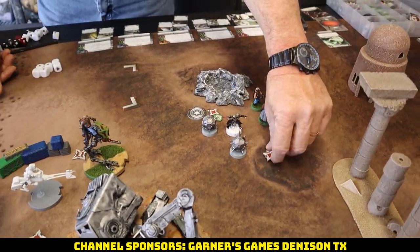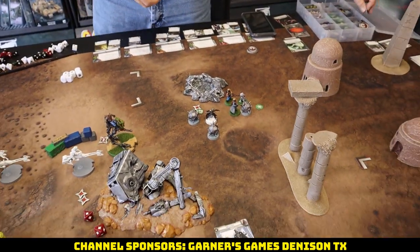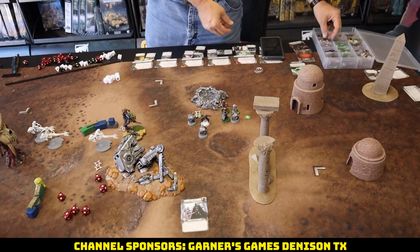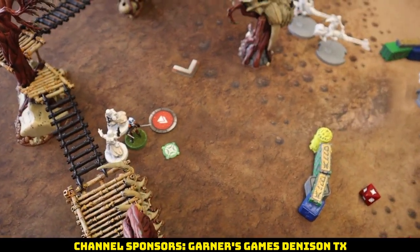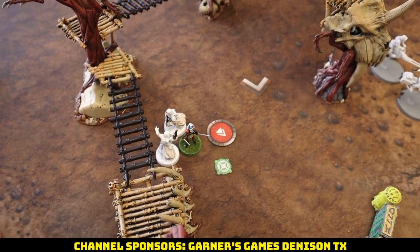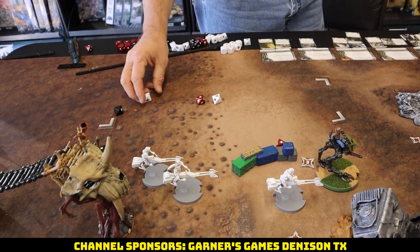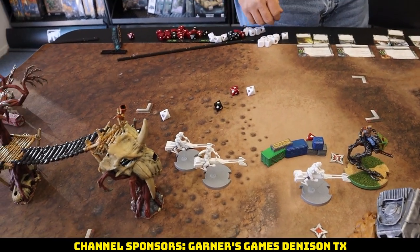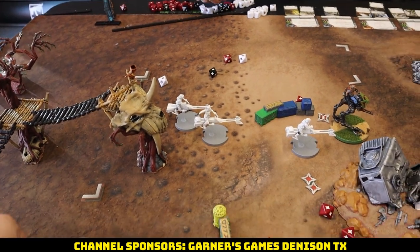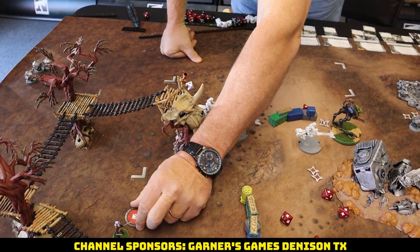Ahsoka couldn't reach the bikes with a double move, so she jumps over nearby units and smacks them instead — Pierce 2, and they're dead. Another activation off. It's been pretty bloody, just targeted differently. The bikes compulse forward, take an aim, and fire to try to finish off the last three-man squad. They have a dodge token.